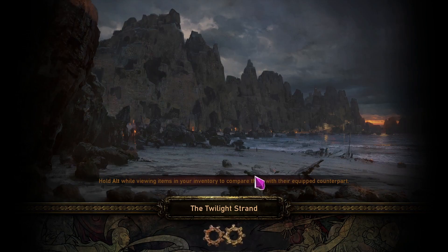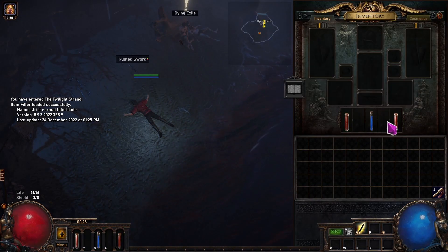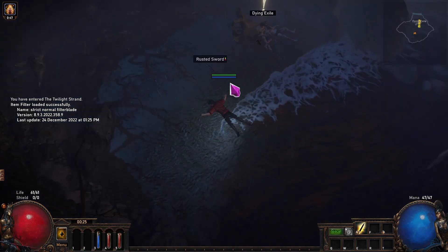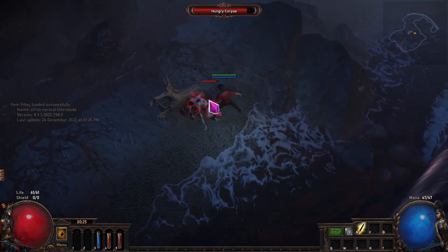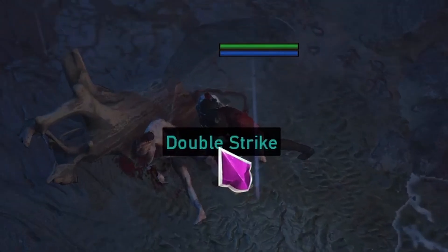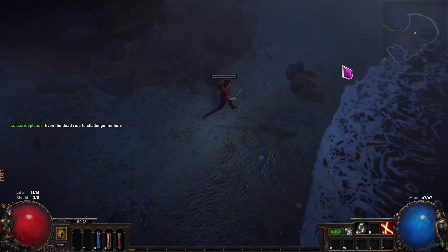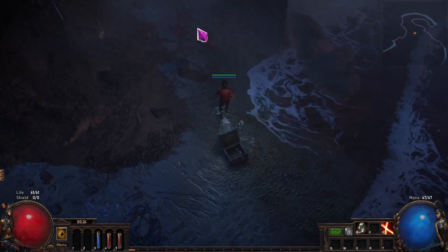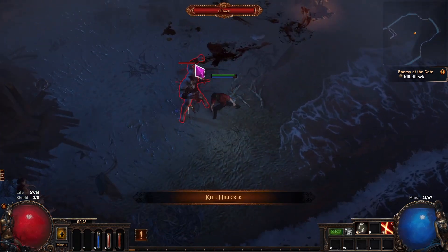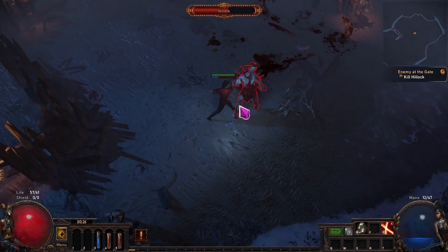After my character spawns I always skip all tutorials since I'm already familiar with the game, but it's absolutely fine if you don't. After that I always sort my flasks in my inventory first, then pick up the weapon — in this case the rusted sword — and talk to the dying exile to progress further. The hungry corpse will always drop the same skill gem depending on your class; for the Duelist it is always Double Strike. After picking up and equipping the gem, explore the beach to find a chest that always drops a support gem to socket in your weapon — in this case Chance to Bleed.